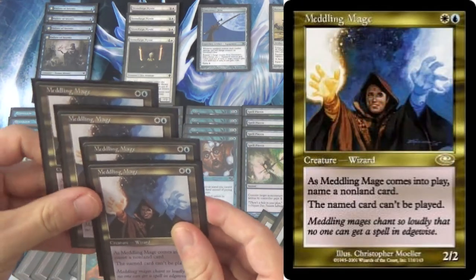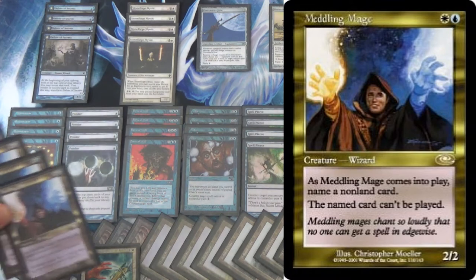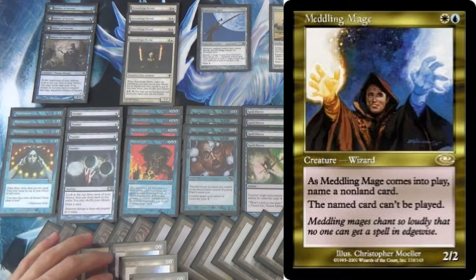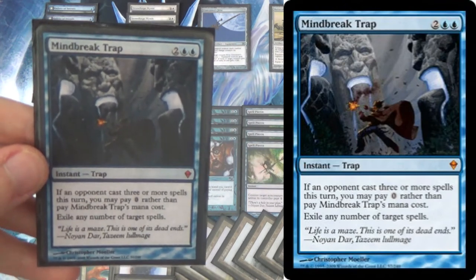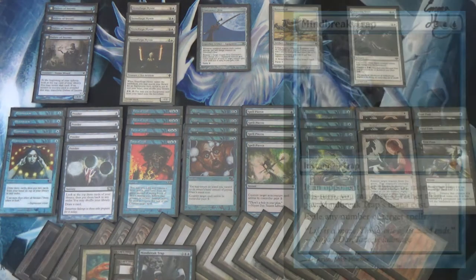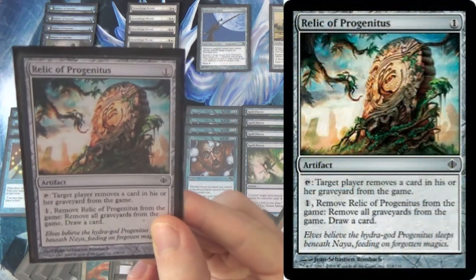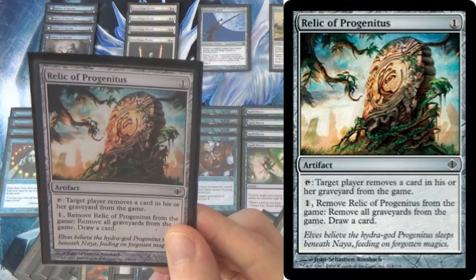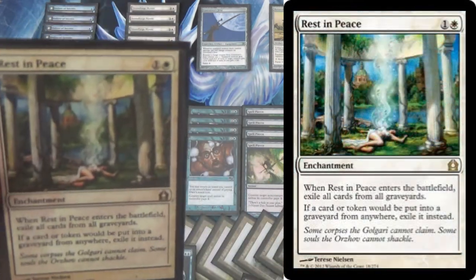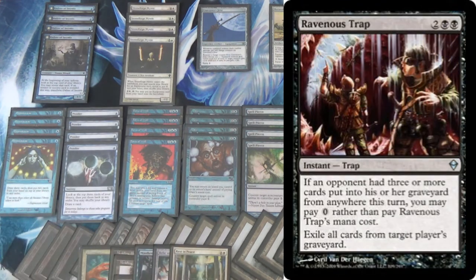Then we have four Meddling Mage. When I go up against a combo deck, this is coming in as a four-of — you're typically taking out spot removal and sliding in Meddling Mage. Next, speaking of dealing with combo decks, Mind Break Trap for Storm and similar decks like Charbelcher. To deal with graveyards, I have a single copy of Relic of Progenitus, which can slowly deal with graveyards — Delve decks, Gurmag Angler, et al. — and you also have the ability to just pop it and draw a card. And then we have Rest in Peace to deal with it permanently.